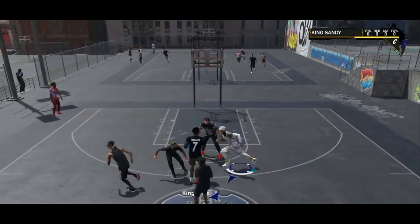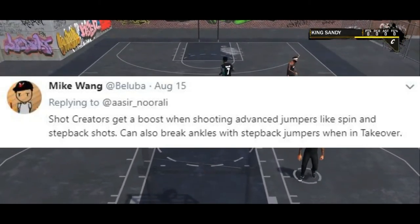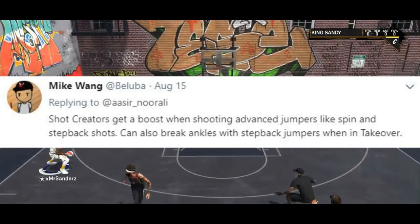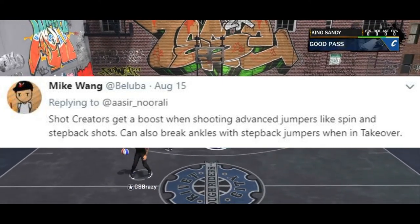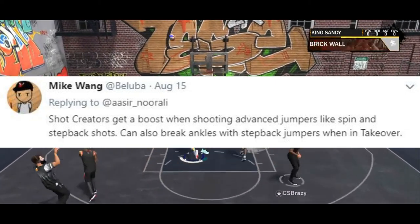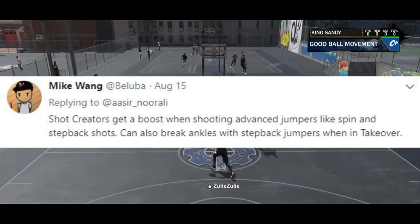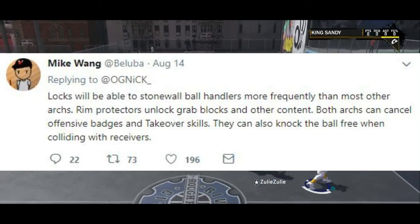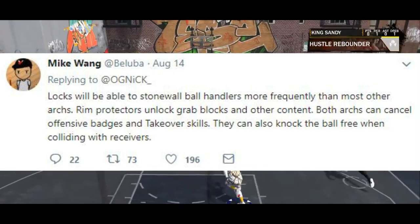Shot creators get a boost when shooting advanced jumpers — spin moves, step backs, basically anything that's not a standing shot. You can also break ankles when you do step backs, so step backs hopefully won't be snapping anyone anymore. Basically, with your takeover badge as a shot creator, any non-standing shot you pull is most likely going in.